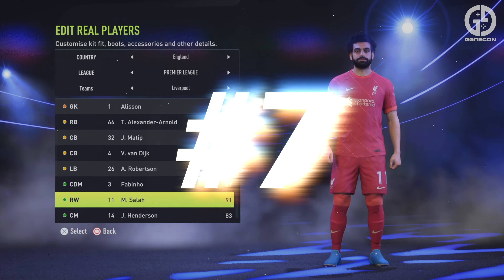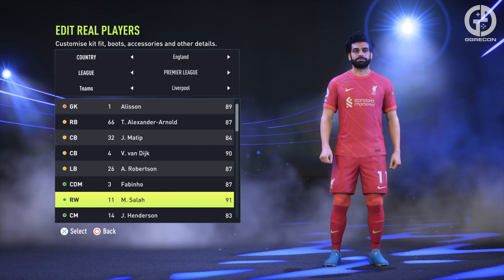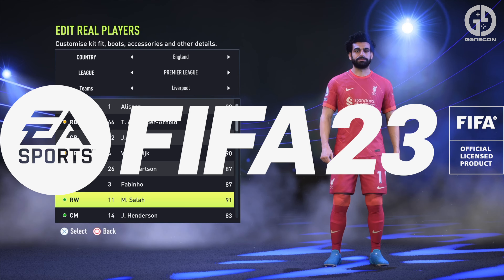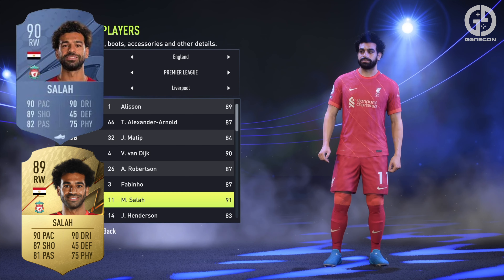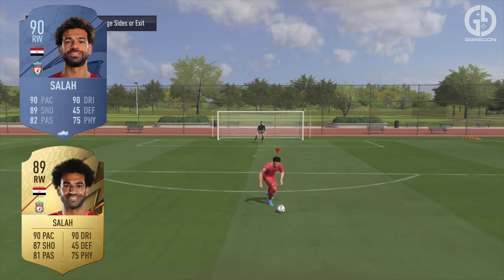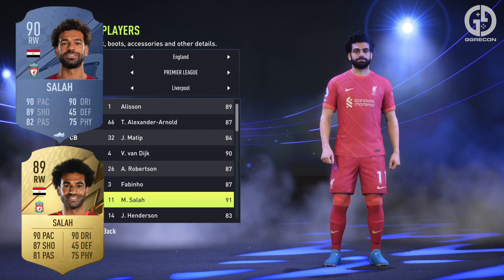In at number seven, we have Mo Salah from Liverpool. In FIFA 22, whenever you were loading into a game and saw the dreaded Mo Salah on the right wing, you knew you were in for a long game. This is not only going to be the same in FIFA 23, but it's actually going to get worse, with Salah now being a 90-rated player. Salah sees a significant increase in his shooting, going from 87 to 89, making him even more clinical. He also sees a slight increase in passing, whilst his pace, dribbling, defending and physicality stats remain the same.